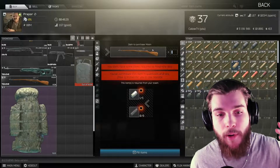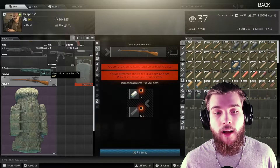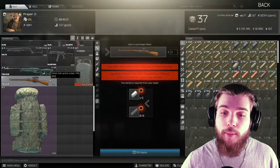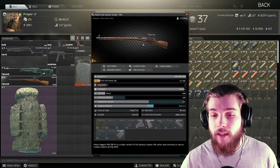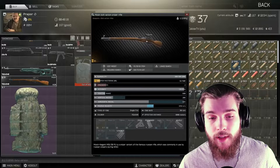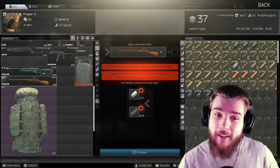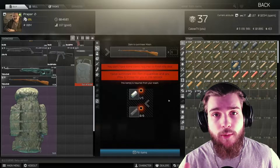Number five: we have the Mosin sniper with the PU scope, all ready to go, from Prapor loyalty level two. This is eight double-A batteries and five D batteries. Great for tasks that require bolt-action rifles or to quickly get a hold of a sniper that's already fully set up — nothing extra to do, just take it out and use it. Total cost is around 36k rubles, market value is about 65k, and sometimes even higher at the beginning of a wipe — usually saving you about 30k rubles.